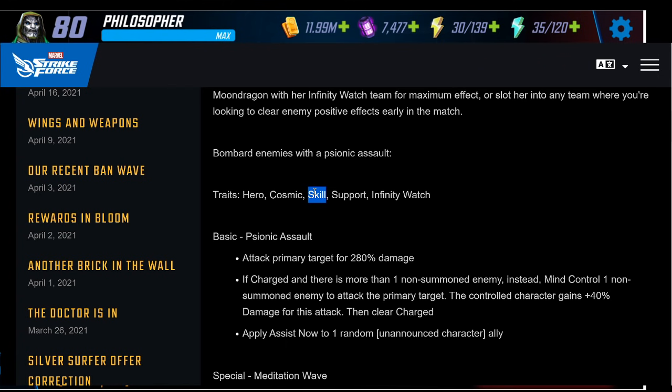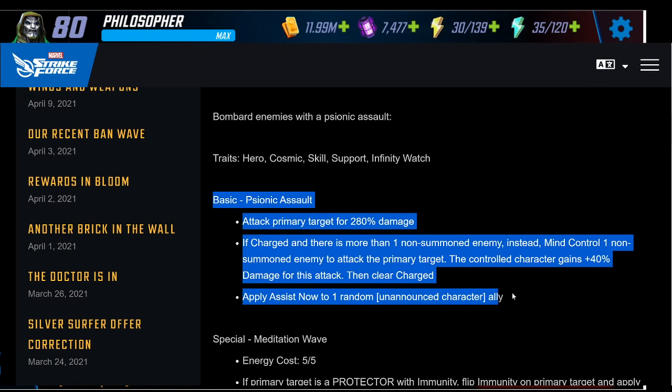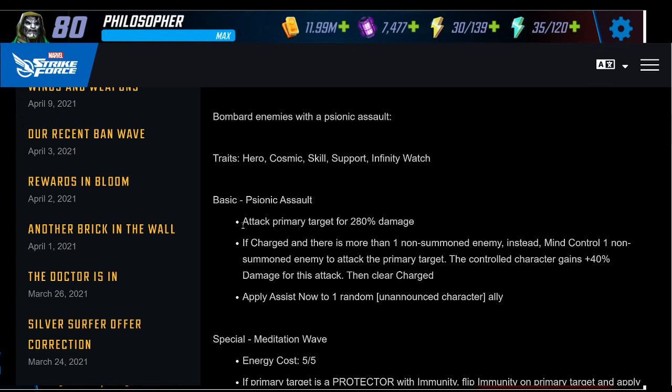Let's look at the rest of her kit, starting with the basic because it fits in with the passive. Ordinarily, if she's not charged, she attacks the primary target for 280% damage and then applies assist from the new fifth Infinity Watch character — rumored to be Phyla-Vell — similar to the Proxima and Corvus dynamic, or Black Widow and Hawkeye.